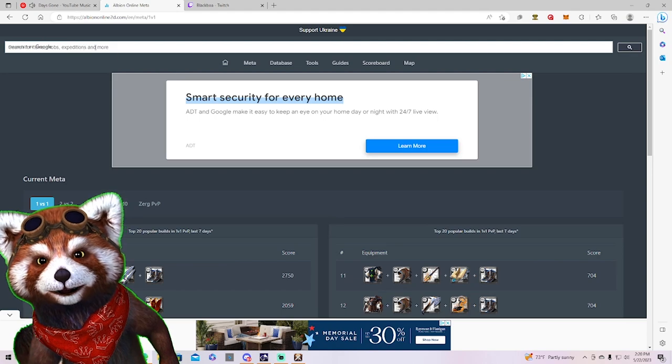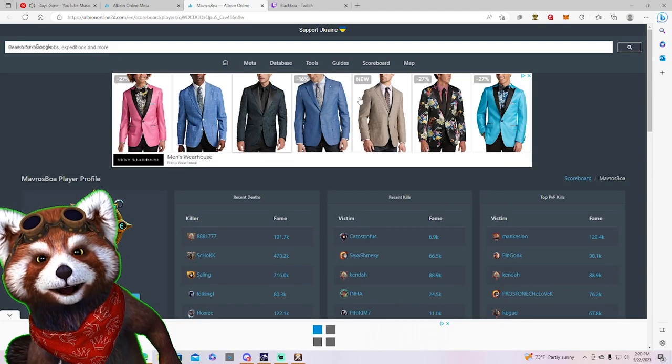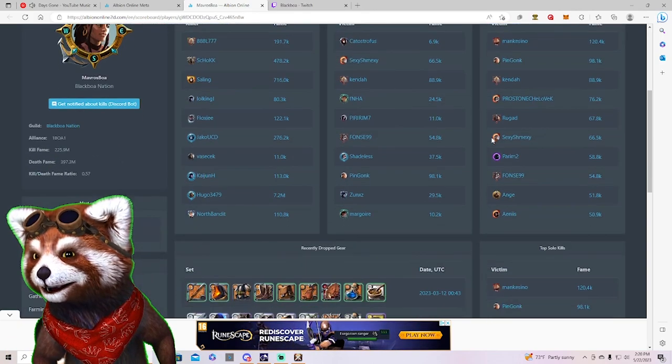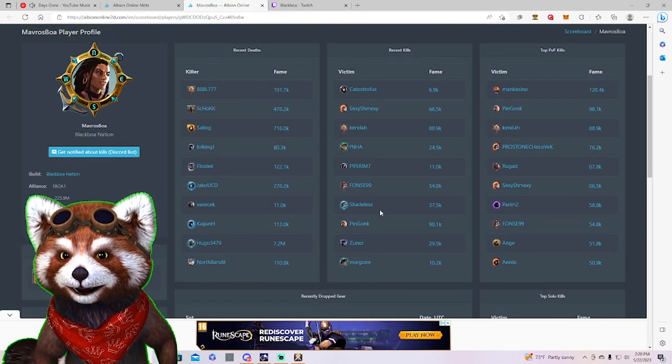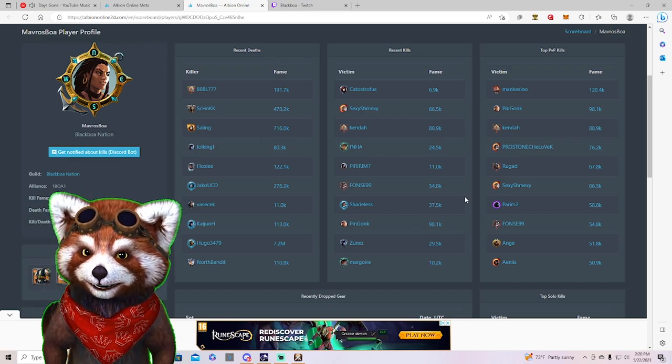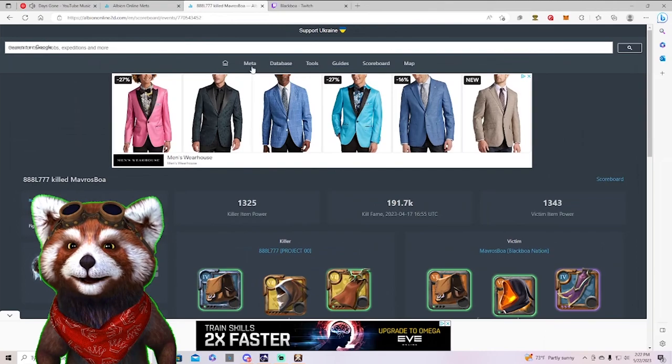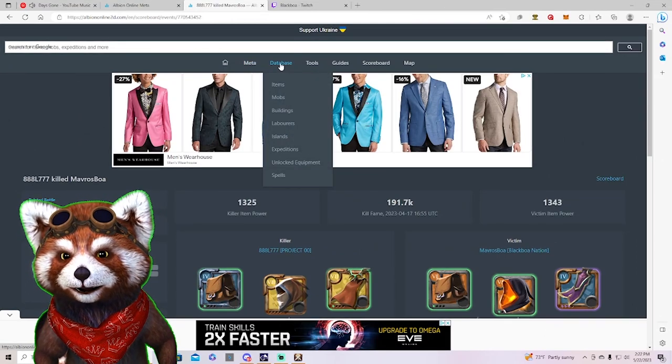You can also search for people. You can look up your own profile — mine's going to look pretty embarrassing — but you can pull it up, see what their last kills were, what their deaths were, and it even tells you the set that you've been using.